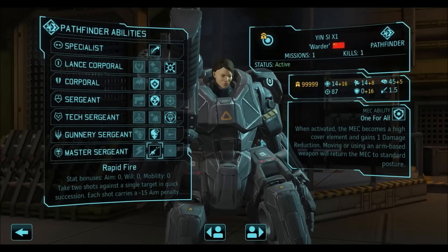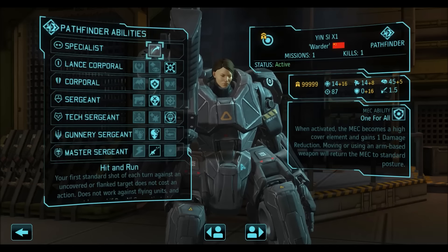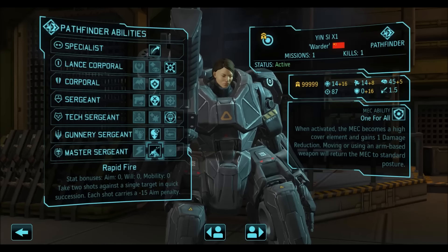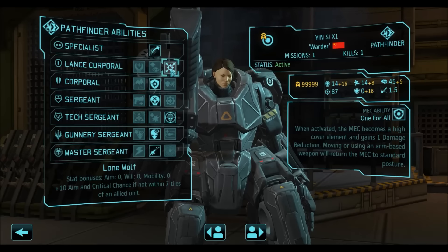Taking Rapid Fire creates the Pathfinder build that is great for flanking — you get into perfect positions outside the enemy retaliation range, either open fire and run back to safety, or rapid fire against a mechtoid, sectopod, or cyberdisk. With the -15 aim penalty from Rapid Fire being offset by Executioner, Sharpshooter, and Lone Wolf, you lose 15 aim but gain 30 — so all is well, and enemy mech units are easy to hit. You can easily dispatch the enemy from outside retaliation range.